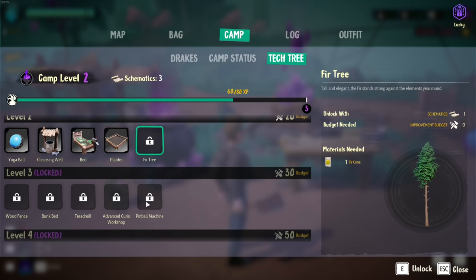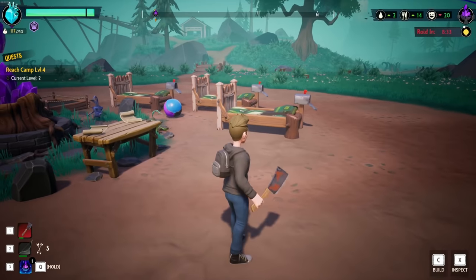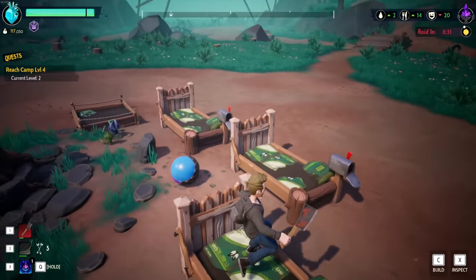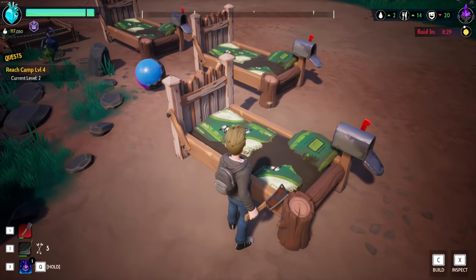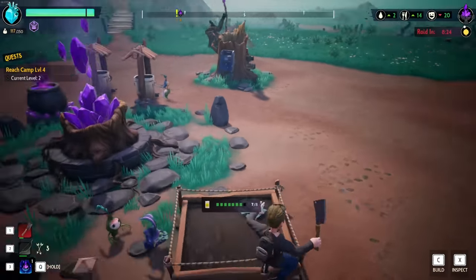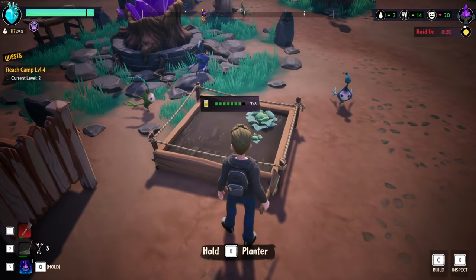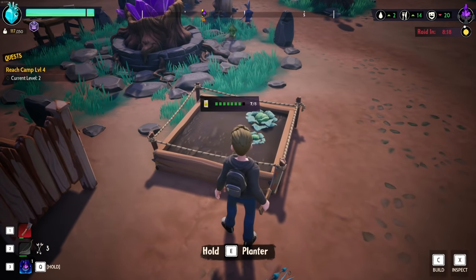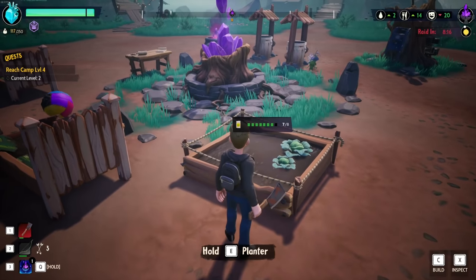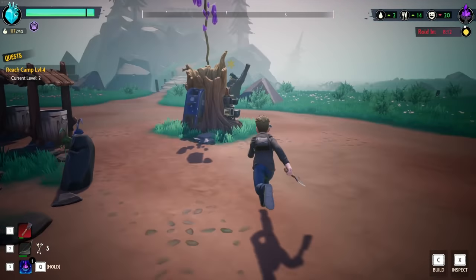What do we have for our tech tree? A fur tree - tall elegant, stands year round. Does that basically just ensure that I have wood to gather? I'd like to get a level three - I'd like to get the wood fence, bunk bed, treadmill, advanced curio, and pinball machine. That would be super nice because I really want the fences so we can start fencing things in. These only last so long and then they break as well. They're eating seven of eight, but they grow back - interesting.